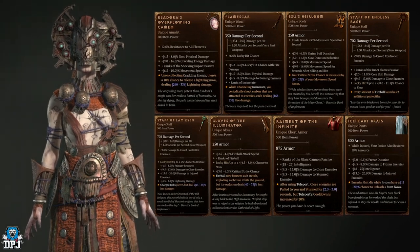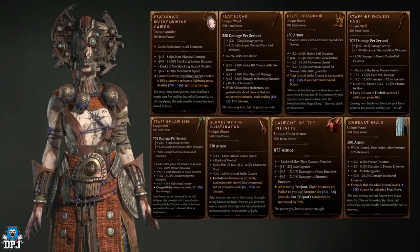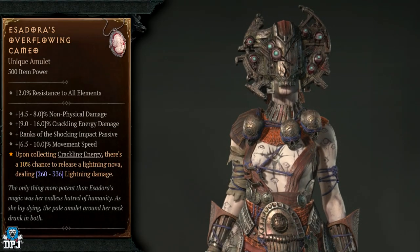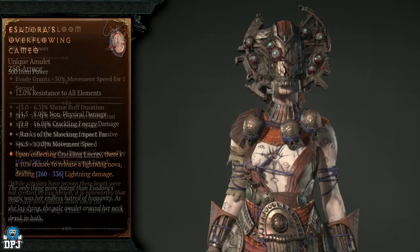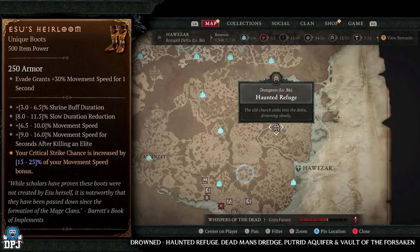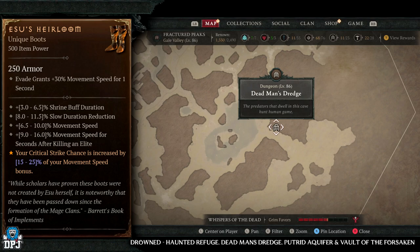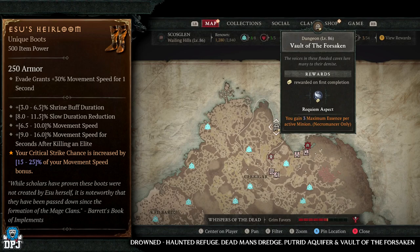Keep in mind that any jewelry — rings and amulets — do not have any specific monster type with increased drop chances. So the Esidora's Overflowing Cameo does not currently have any increased drop chances from any specific enemy type. The Esu's Heirloom has increased drop chances from the drowned enemy type. The specific dungeons I recommend farming for these are the Haunted Refuge, the Dead Man's Dredge, the Putrid Aquifer, and the Vault of the Forsaken — four dungeons that give you multiple options at this enemy type.